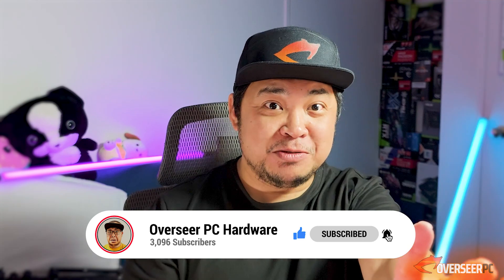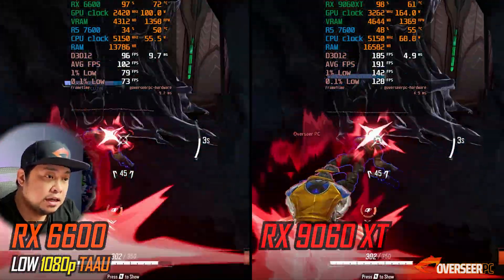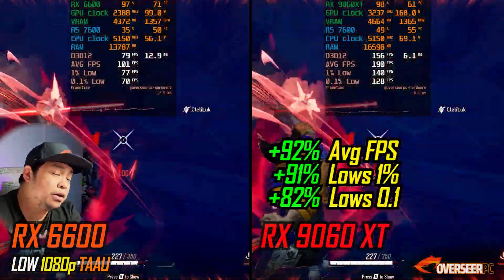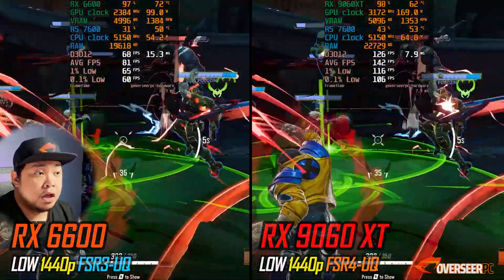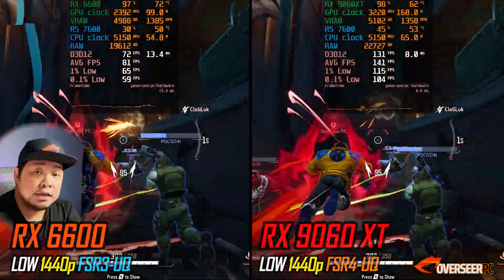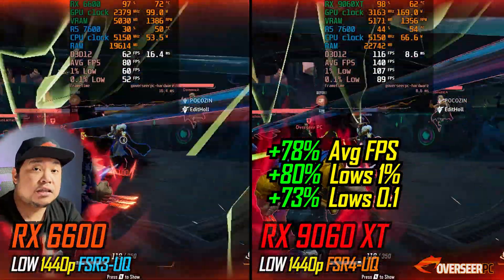In Marvel Rivals at 1080p, the RX 9060 XT is 92% better compared to the RX 6600. At 1440p with upscalers — FSR 4 on the RX 9060 XT and FSR 3 on the RX 6600 at quality settings — it's 78% better. It's a no-brainer upgrade.